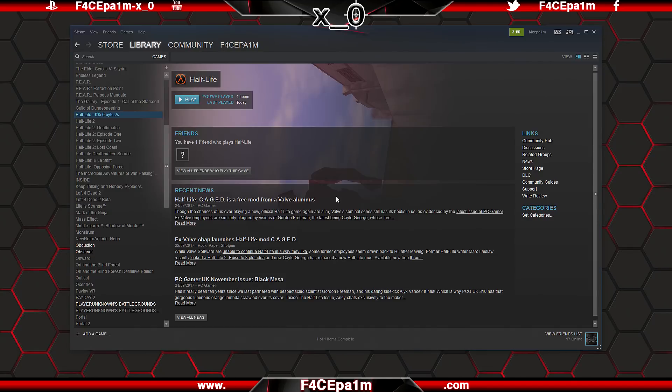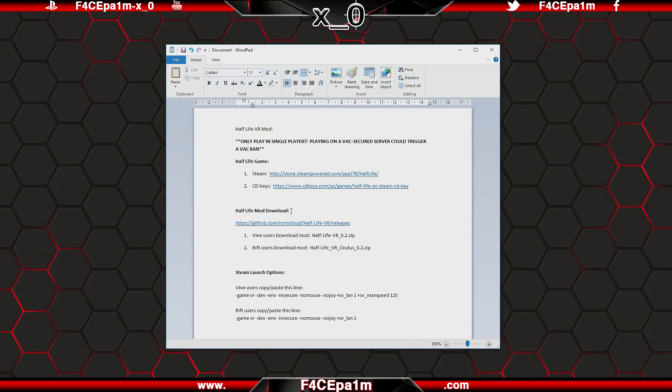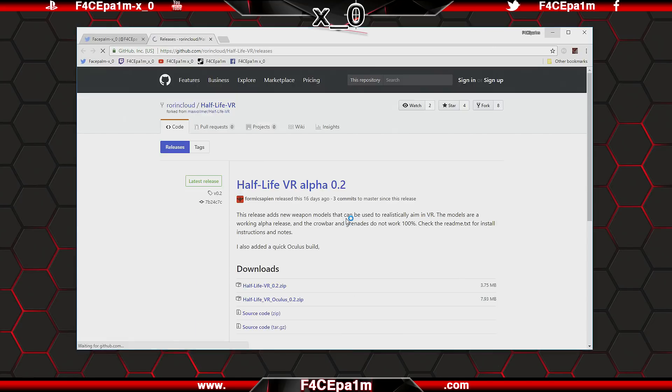Now to get this game working in VR, check the description below and where it says Half Life Mod Download, click the GitHub link for either Rift or Vive. Because this mod is being constantly updated, I'll update the download links in the description to make sure you are getting the best mod available, so don't be alarmed if it looks a little different. Just follow the link and instructions in the description. Once the page loads up, if you are using a Vive, download the Vive version; if you are using a Rift, download the Rift version.